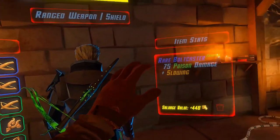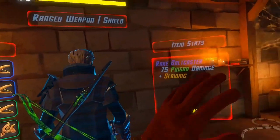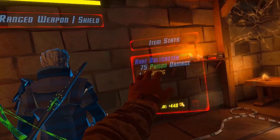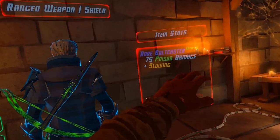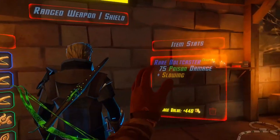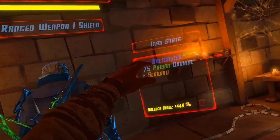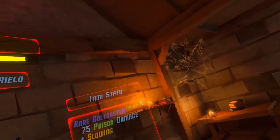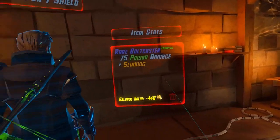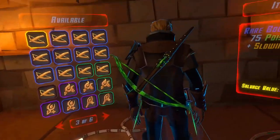I was looking throughout my 77-ish pages in my Fabricator for something - either poison, ice, or fire in the top slot - so 75 whatever effect damage, plus slowing and plus critical. But I don't think that exists. I don't think it's possible to get critical and slowing and an effect in the top. I could be totally wrong, but I don't think I am.